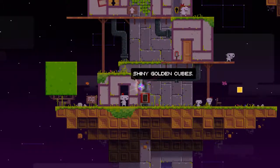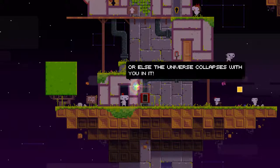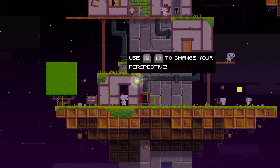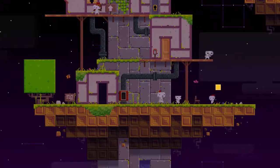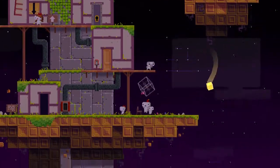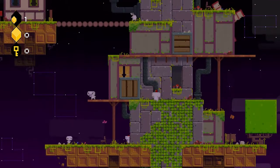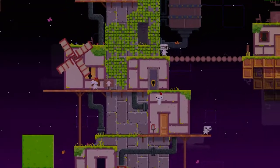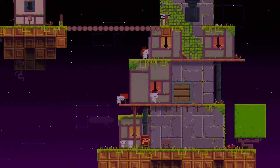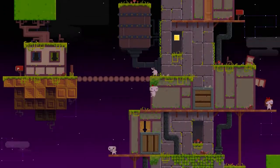Quick recap from Dot: shiny golden cubes, very important. Gotta find them all or else the universe collapses. No pressure. And remember, use R2/L2 to change perspective. Now, we're going to spend a few minutes collecting these cubes. Something I learned: you can switch perspective, but if you're no longer standing on something, you will fall.